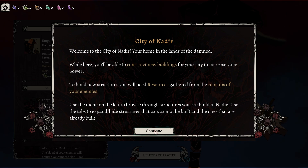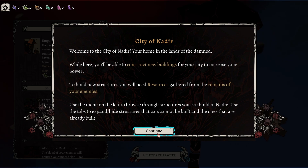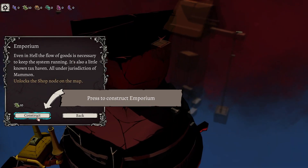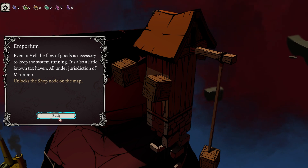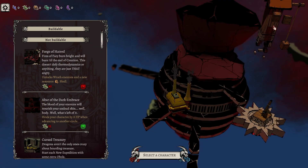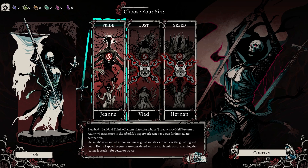I really like this! 'Welcome to the city of Nadir, your home in the lands of the damned. Here you'll be able to construct new buildings for your city to increase your power. To build new structures you need resources gathered from the remains of your enemies. Build an emporium to unlock the card shop. Even in hell, the flow of goods is necessary — it's also a little-known tax haven, all under jurisdiction of Mammon.' We can't build anything else, so it looks like we've got Jean, Vlad, and Herman, each with their own sin.